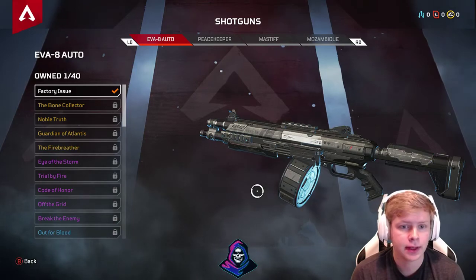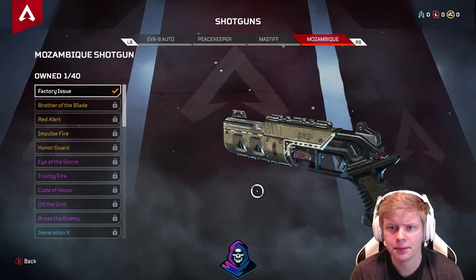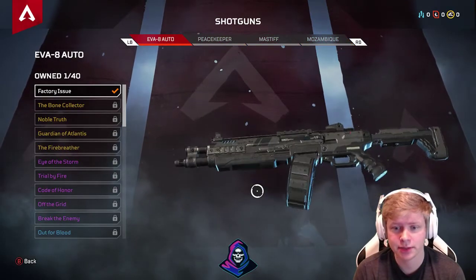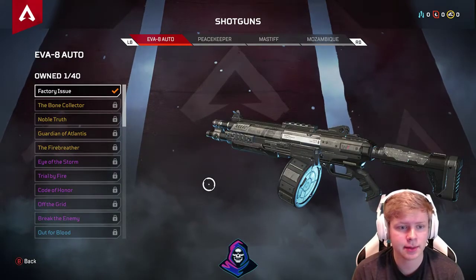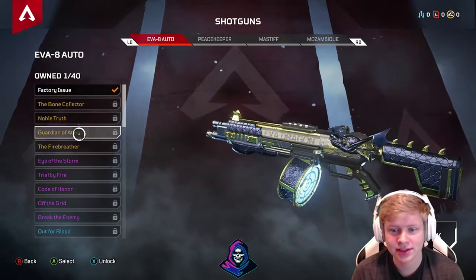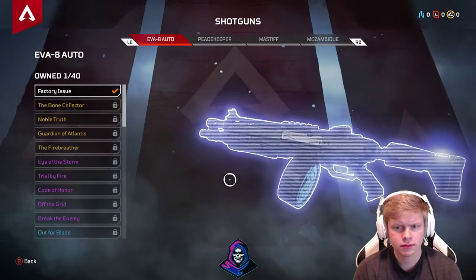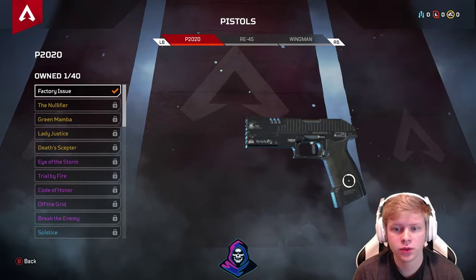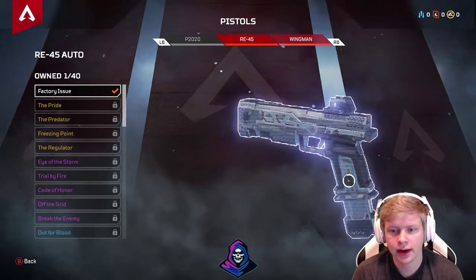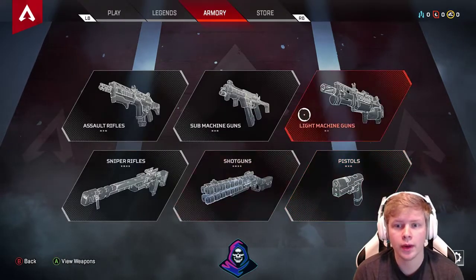For shotguns we have the EVA-8 Auto, the Peacekeeper, the Mastiff, and the Mozambique. The Mastiff looks like it could be an LMG but it is a shotgun. The variants look incredible. For handguns we have the P2020, the RE-45, and the Wingman — your revolver style, your automatic, and your standard handgun. Those are all the weapons.